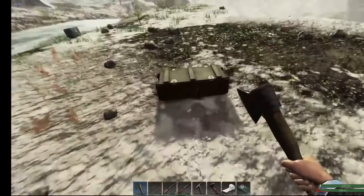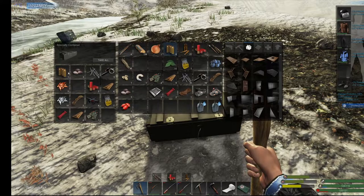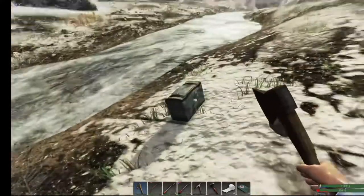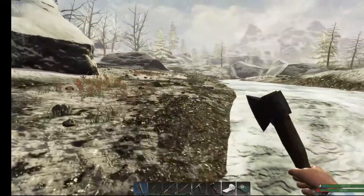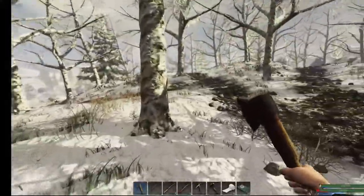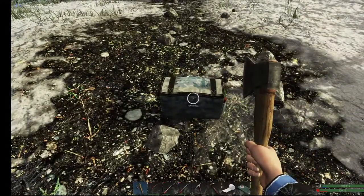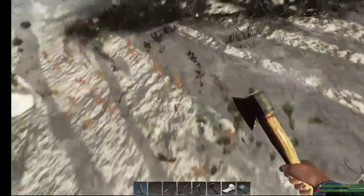Oh my god, there's two chests! What do we got? Give me more. Eight. Ten. Three more cotton seeds — my gosh. I wonder how many cotton seeds I've got in the last five or six episodes? I've probably got about ten of them. The whole time I needed them I couldn't find them, and now I don't need them nearly as bad — they're all over. I could almost have a whole plant bed of just cotton.